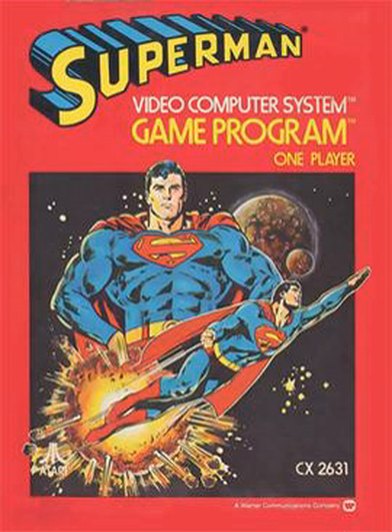Superman is an action-adventure game for the Atari 2600 designed by John Dunn and published by Atari, Inc. in 1979. It was one of the first single-player games for the system and one of the earliest licensed video games. Superman was built using the prototype code for Warren Robinette's Adventure, and ended up being published before Adventure was finished. Retro Gamer credits it among action-adventure games as the first to utilize multiple screens as a playing area.